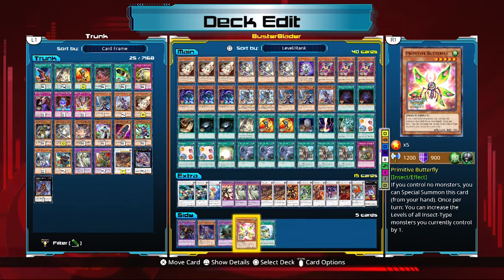Primitive Butterfly is my favorite non-tuner monster for synchro decks — it's naturally Level 5 but can increase its level to 6. I really wanted to run it, but I didn't have the extra deck space for Level 7 synchro monsters in this build, so it didn't make the cut.